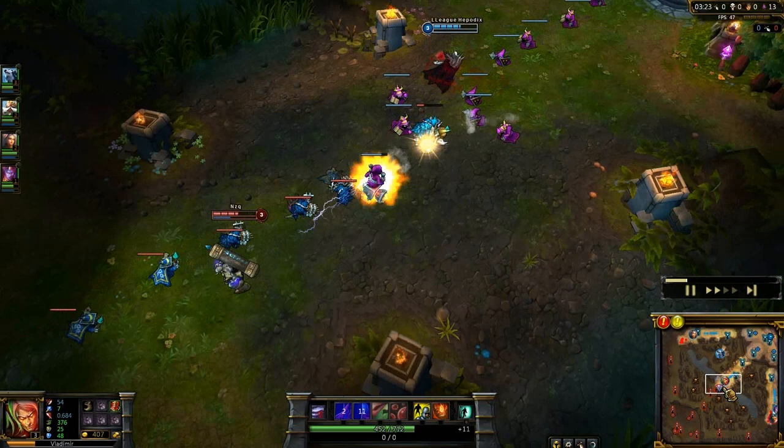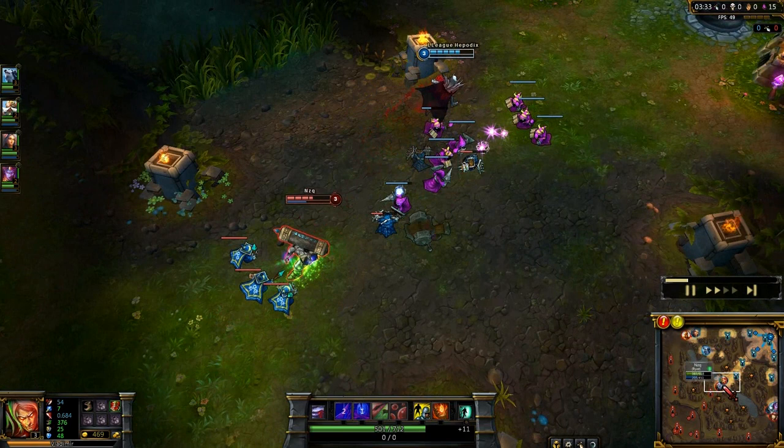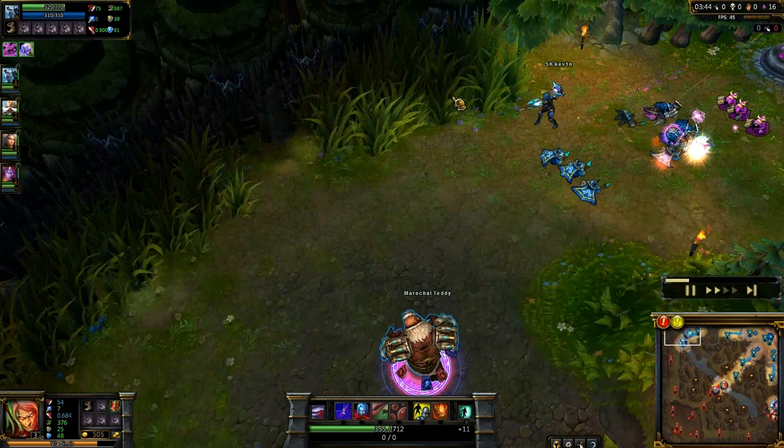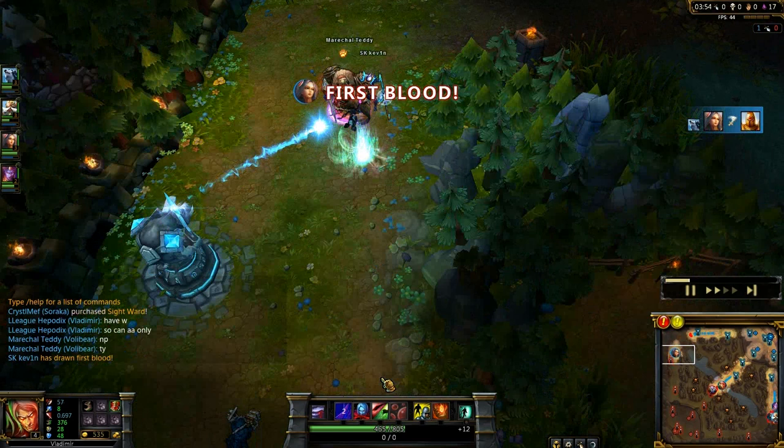Bot lane seems a little pushed and getting pressured. Our jungler is going for a top gank, so they have to make it on their own. I'm poking Vladimir down some more with my Q. Kayle uses flash right off the bat, and Volibear's fling is bugging a little — but there we go, SK Kevin getting the first blood on top lane. Well played.